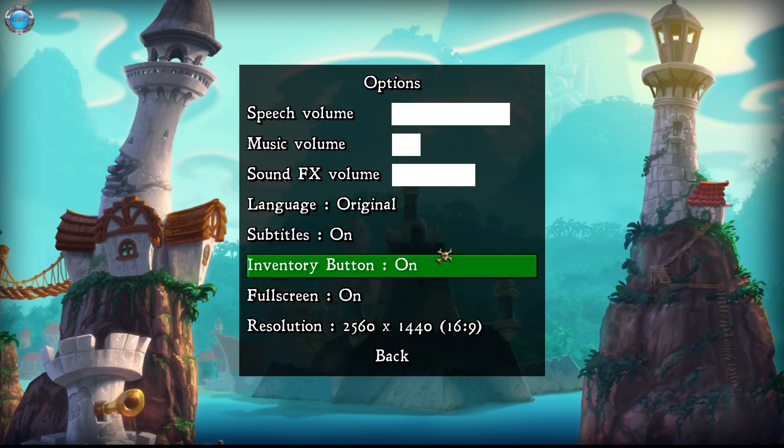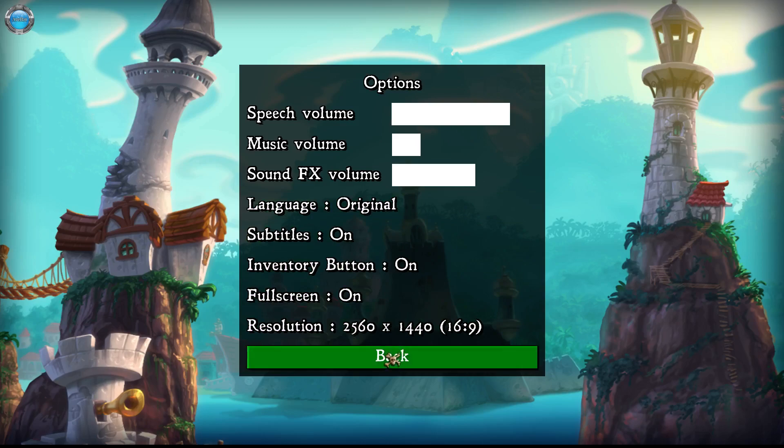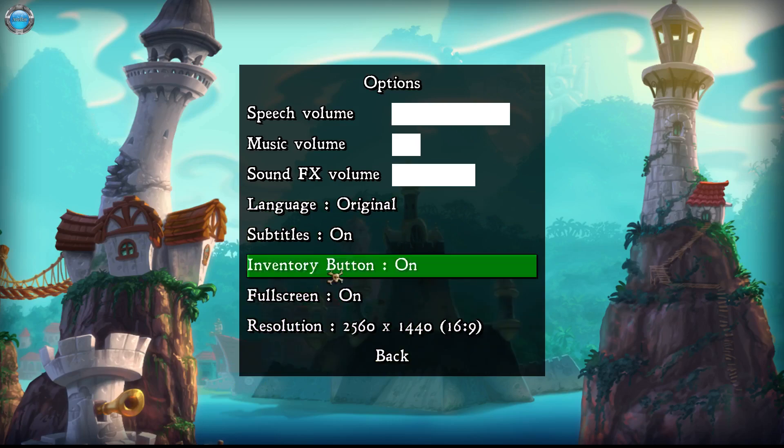We've got a lot of funny characters. The inventory button is off by default. Also the resolution — I really dislike this — you have to click to change the resolution. This is not the resolution I'm recording on, but for some reason it says it is. It's a pre-release version; it's supposed to be full HD, but on full HD it was one resolution wall, so 1680 by 1050 or something like that.